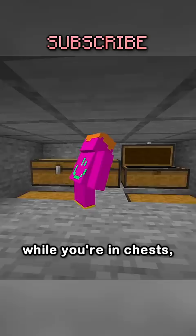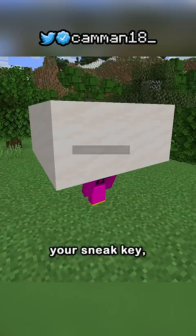But that's completely not true. This will still show your name tag unless you're actively holding down your sneak key. But they won't know that since you can't see your own name tag, so if they try it out, they'll be in a secret vault and completely visible to everyone.